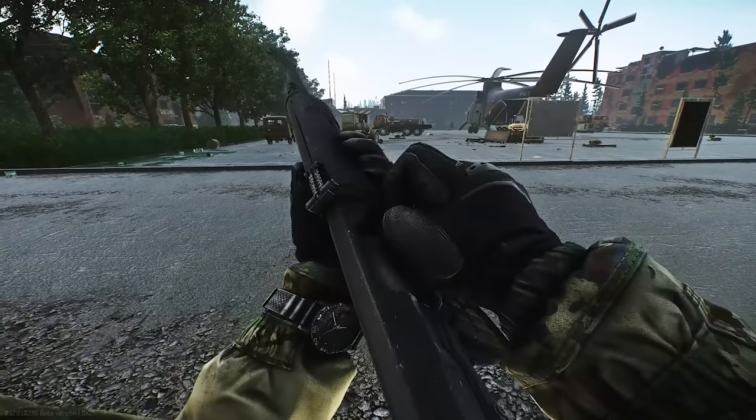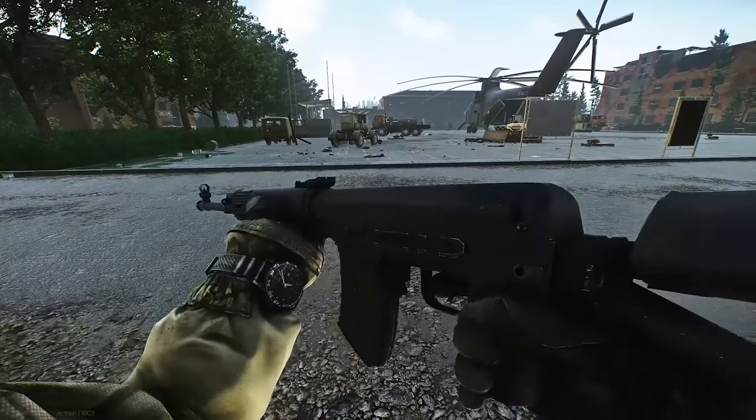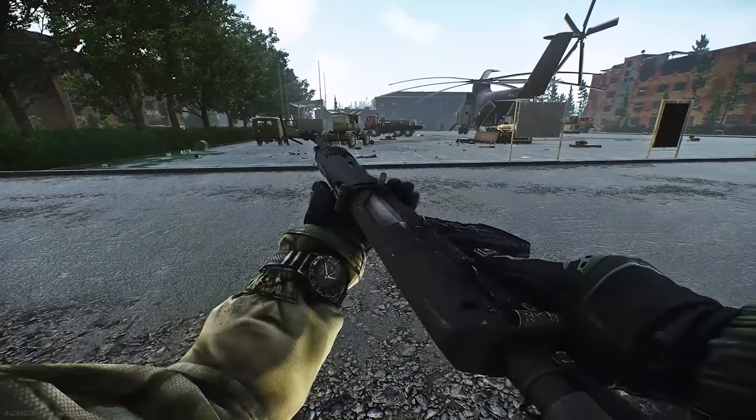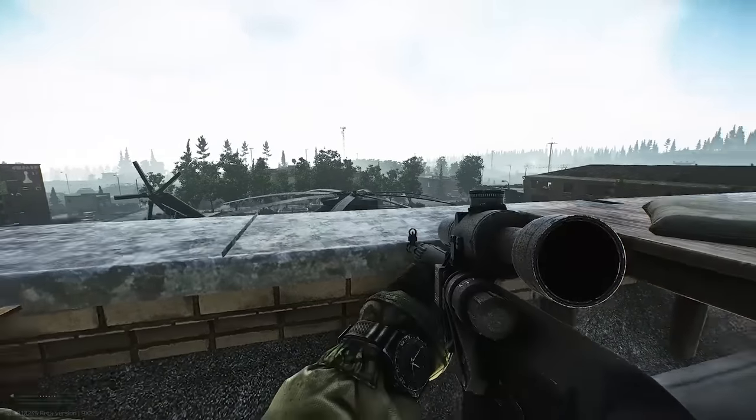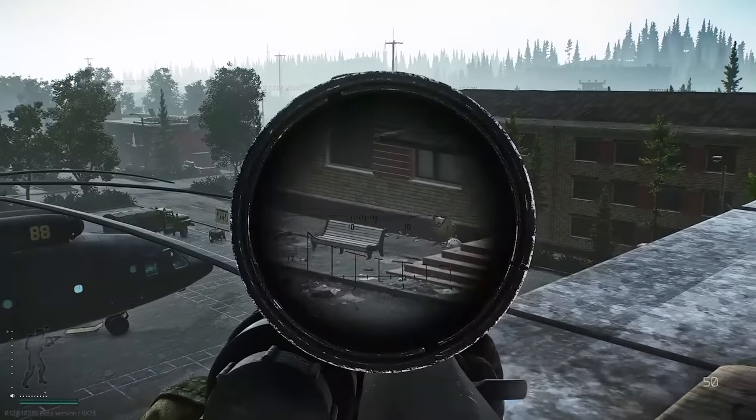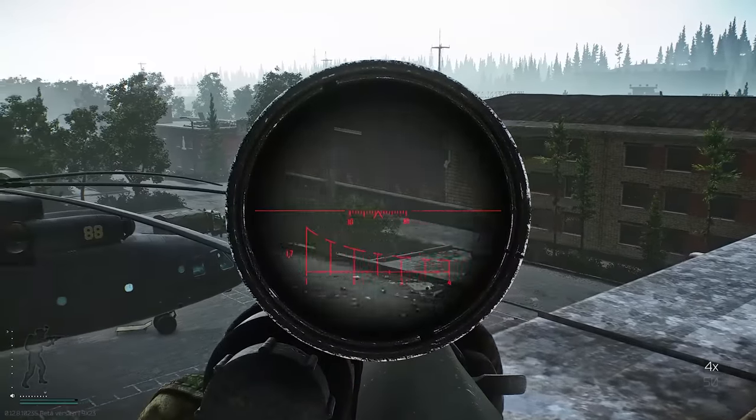The Dragunov SVD — this being the SVD-S, with shorter barrel and folding stock. The original SVD is an 800-meter rifle in the sense that you can hit a person at 800 meters, not perhaps as precise as some other designs, in that you can't necessarily put a group of shots in close proximity at 800 meters. What I'm really taken with here is the depiction of the scope. When you see the PSO scope get clamped onto the rifle, the way the reticle is copied from the real thing, illuminated, and you can switch that on and off — which is amazing.